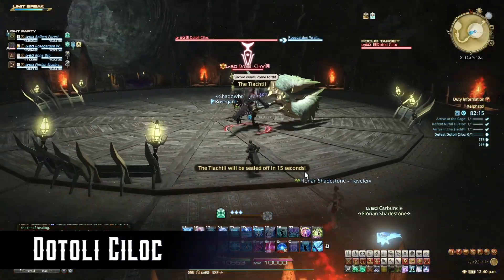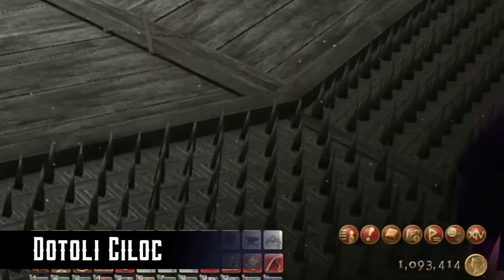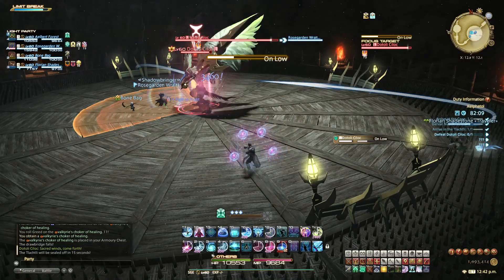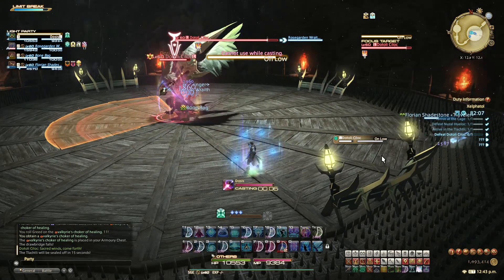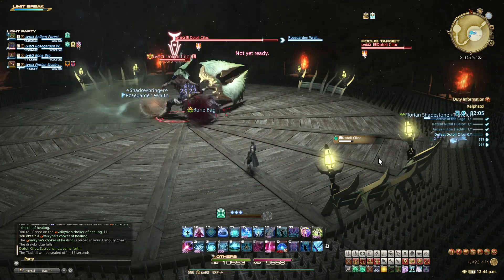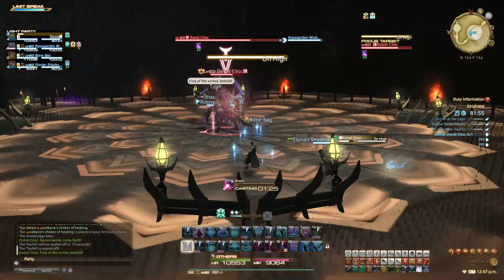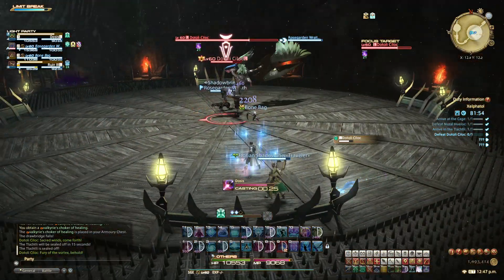The second boss is Dottoli Psylocke. The perimeter will be very spiky, so you'll want to stay away from the edges throughout the fight. He'll cast On Low, which is a conal AoE attack — just step out of the marker to avoid the hit. On High is a radial knockback; just make sure you're positioned in front of a fence so you don't get knocked into the spikes.